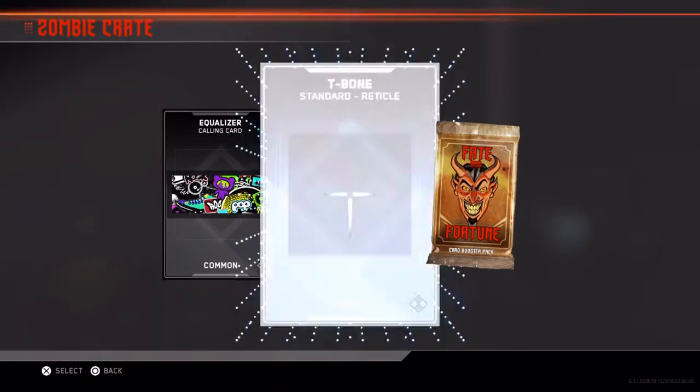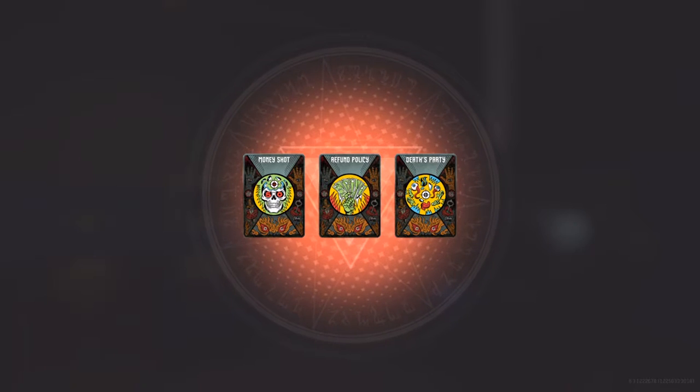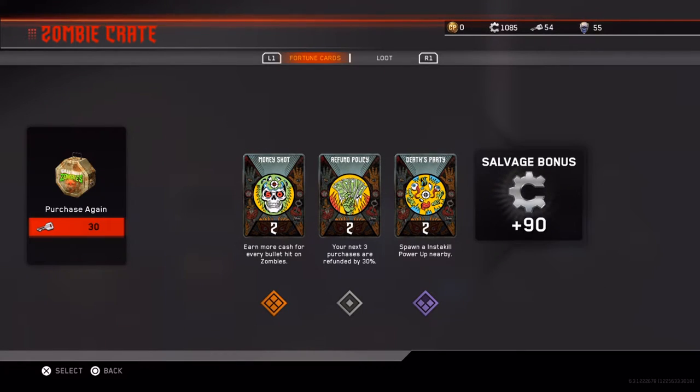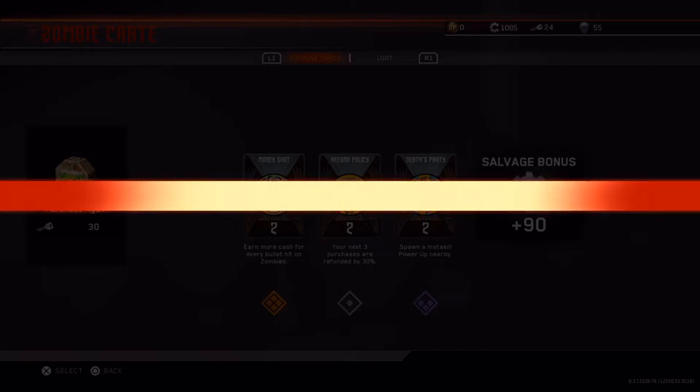We probably have this one and then one more left for the pack opening, so hopefully we get the last one with something good. See what we get - Money Shot, Refund Policy, and that's Party. Nice, that's cool! We can get another salvage bonus. The final one, guys - let's hopefully get a good one. Opening it in three, two, one - let's go!